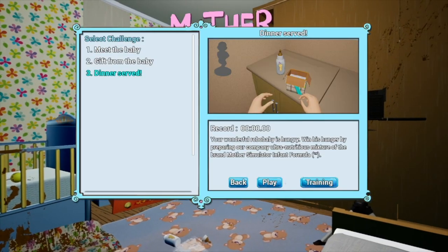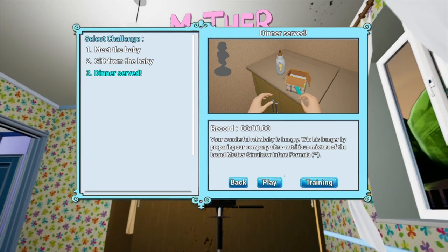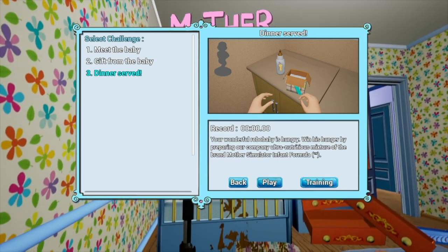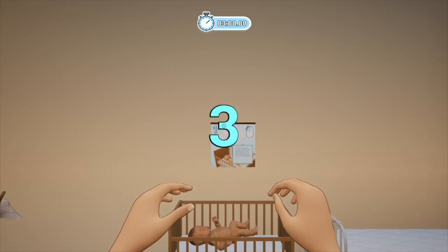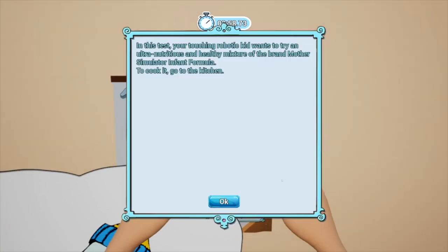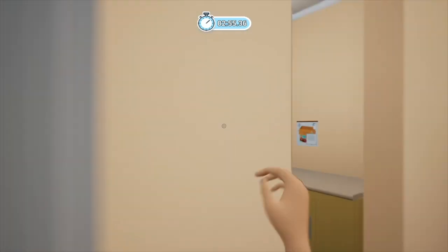Alright. Menu. Alright. Dinner served. Oh no. Your wonderful baby is hungry. Win his hunger by preparing our company ultra-nutritious Mother Simulator infant formula TM. I'm having a stroke. Hell, no. That baby in that picture is like, hey mama. In this test, you'll be feeding robotic kid our ultra-nutritious and healthy Mother Simulator infant formula. To cook it, go to the kitchen. Still in a studio apartment.